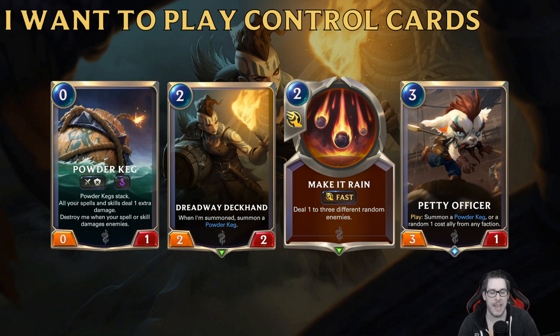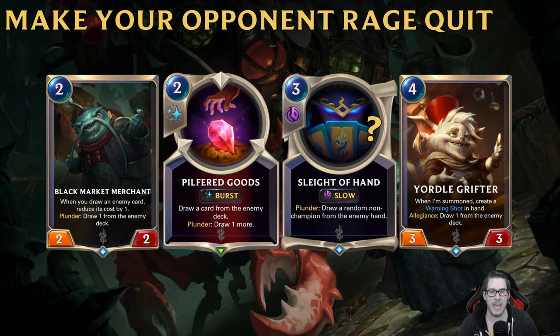Now let's talk about the archetypes founded in Bilgewater. If you've seen other videos or watched any Runeterra streams, you're already familiar with powder kegs. It's a very strong control archetype — boosting the power of all your damaging spells is really important. Both Deckhand and Petty Officer are staples. Being commons is very nice, and Petty Officer being a rare is not hard to get.